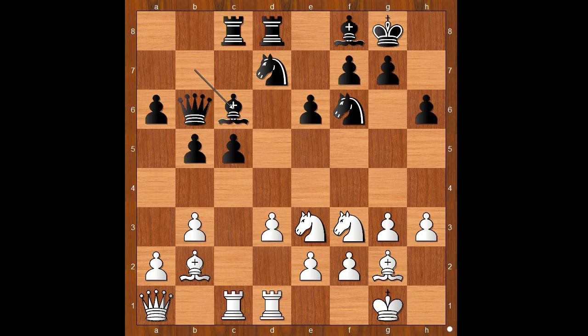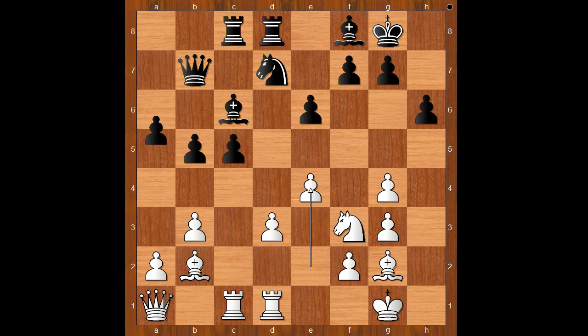He played knight to g4. Knight takes on g4, h takes on g4, queen to b7, e4, a5 — intending a4, or maybe b4, or maybe c4.